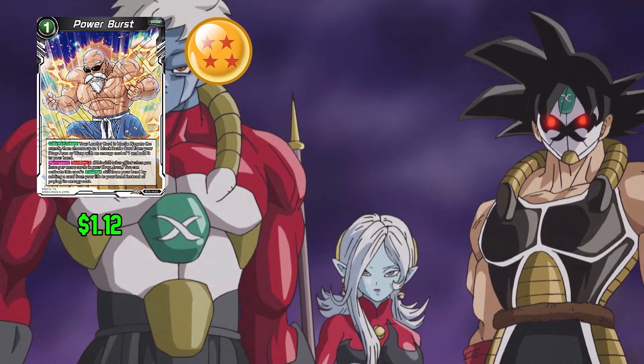Next up in the deck we have Power Burst for 1. Counter Attack — if your leader card is black, choose up to 1 black battle card in your drop area or warp with an energy cost of 1 and add it to your hand. You can activate this card's counter skill if you have 5 or more cards in your drop area by taking a life instead of paying its energy cost.